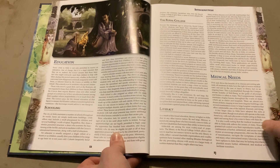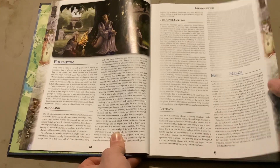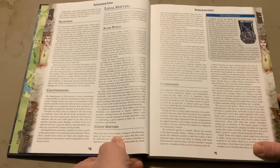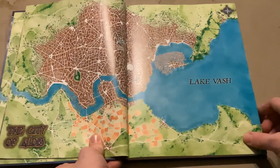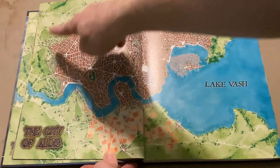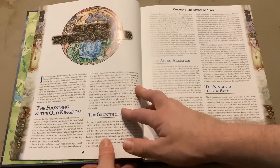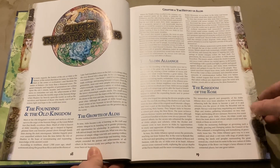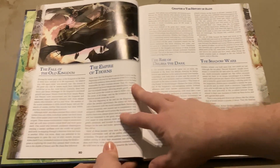Blue Rose is a romantic fantasy RPG that uses a different system — I did a video on it many months ago. This sourcebook expands upon that and is all about the city. As you can see from the map, the population is relatively huge. We then get into actual Chapter 1, the history of the city of Aldis.